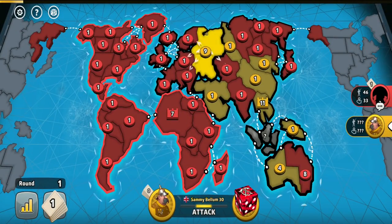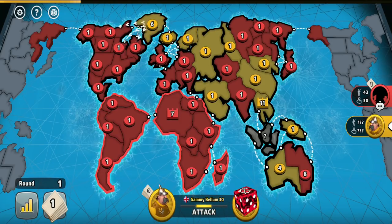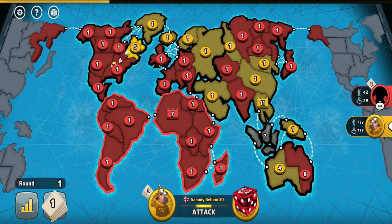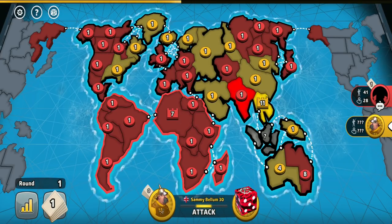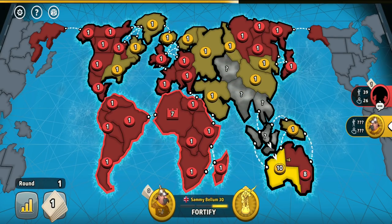As you can see in this situation, I captured Africa and both of the Americas, so the yellow player wouldn't even have the option to crush my Australian troops. And with the yellow player having his capital on Siam, with my continents blocked, he couldn't even invade me across all of my continents.